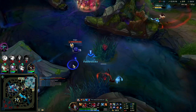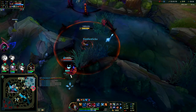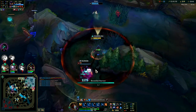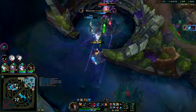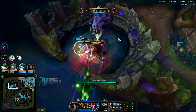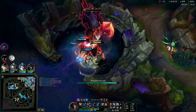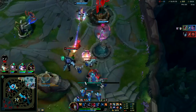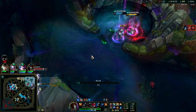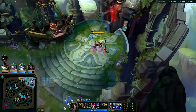My R got cancelled — gone. With my silence, W — down you go buddy. I went to R but it didn't go off, that was kind of wonky. Looks like we're going to lose at least one inhib here. Oh — they're not even going to kill it. I'll pick up Void Staff.